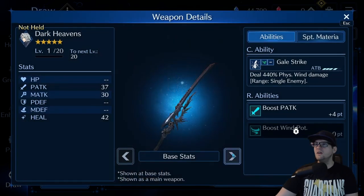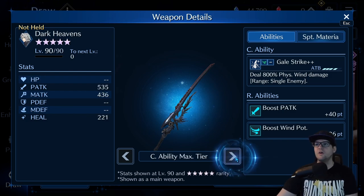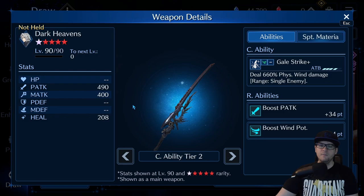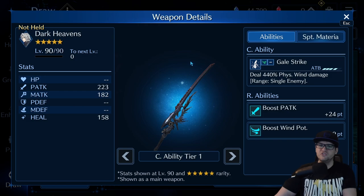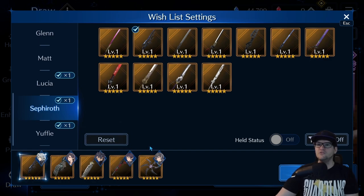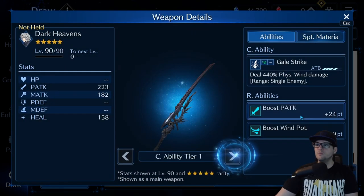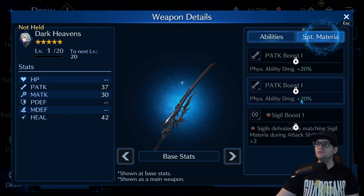Dark Heavens is kind of a solid one that gets forgotten except for very specific cases. It boosts physical attack and it's a single strike weapon. If you have it at really high investment, this would be great to bring Sephiroth into the fight, especially if you have his wind gear that previously came out. I only have it at OB0 unfortunately, but it is a nice one — probably one of the only two in this group where you'd want to use the attack it provides. It has wind up front, though it doesn't get super high in physical attack or wind potency. Just max out your stat sticks.